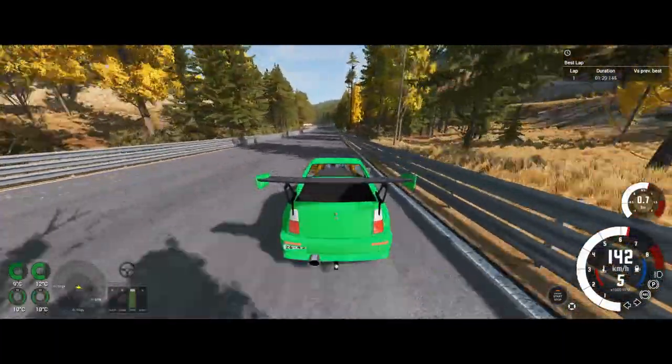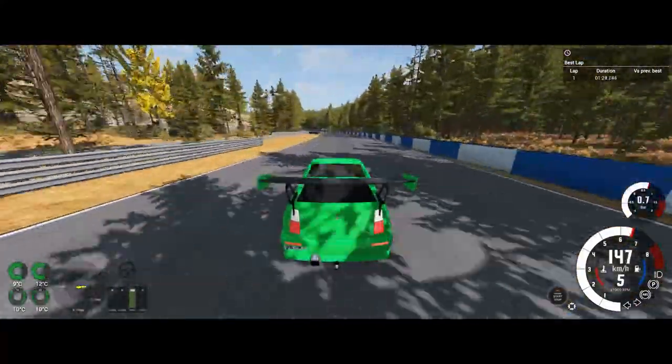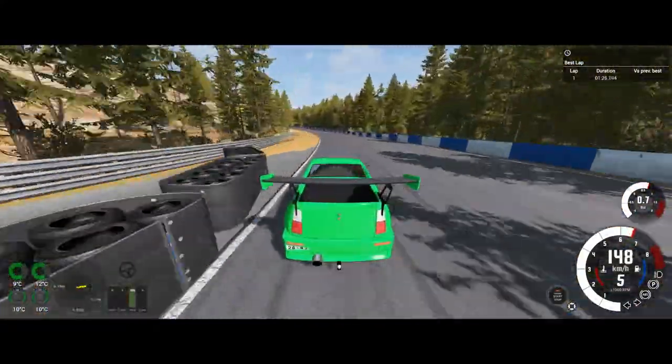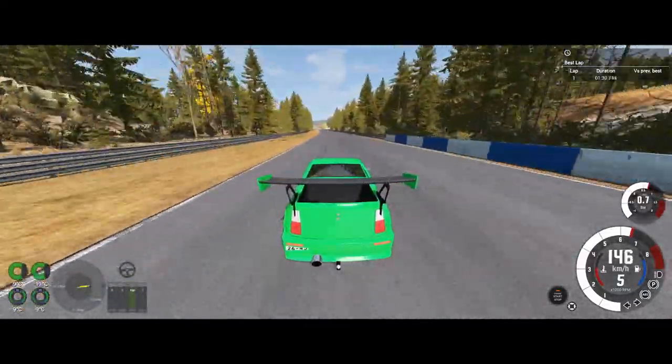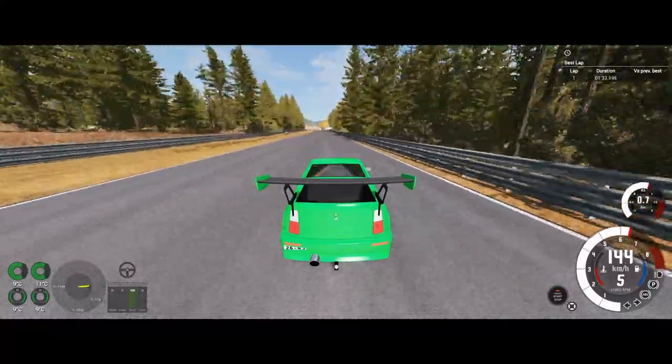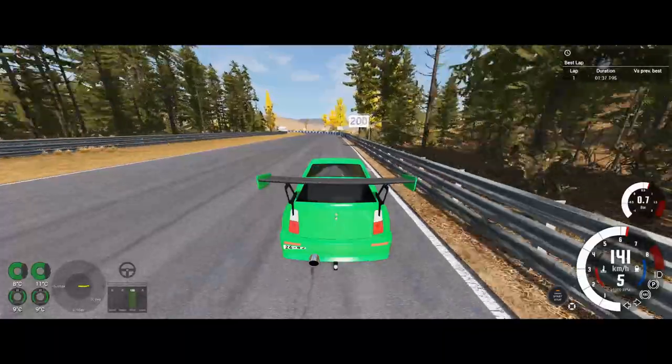We're about to see what this thing can do on the back straight corner here. We're going 145 — so we're faster than last time by about probably 10 kilometers an hour, and it's doing it well. It's not scrubbing off any speed. The uphill section here is not too bad either.